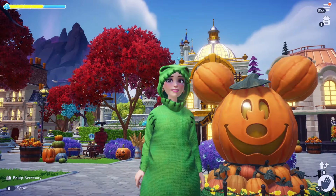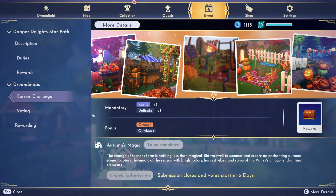Now let's take a look at this week's Dream Snaps challenge — it is Autumn's Magic! It says the change of seasons is nothing less than magical: bid farewell to summer and create an enchanting autumn scene. Capture the magic of the season with bright colors, harvest vibes, and some of the valley's unique enchanting elements. For this one, it's mandatory to use five rustic items and five delicate, and you get a bonus for orange and outdoors.